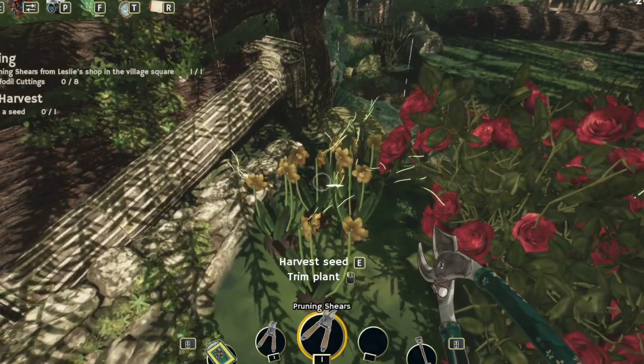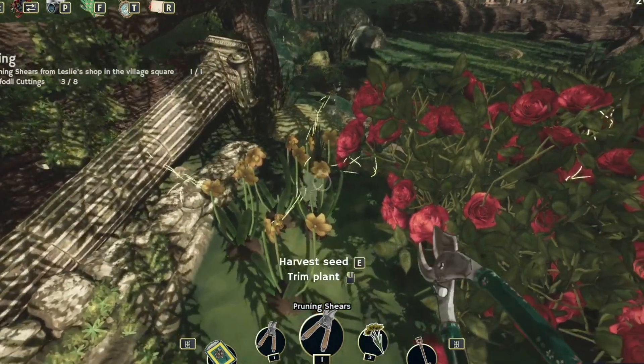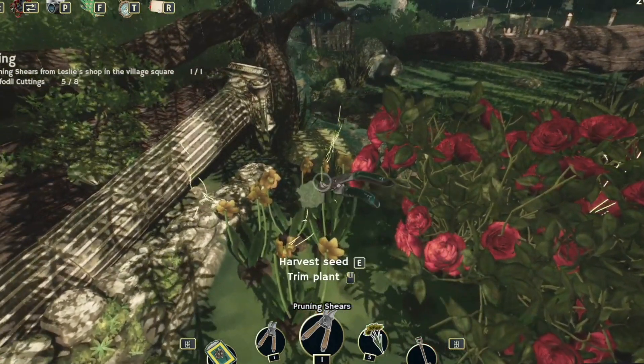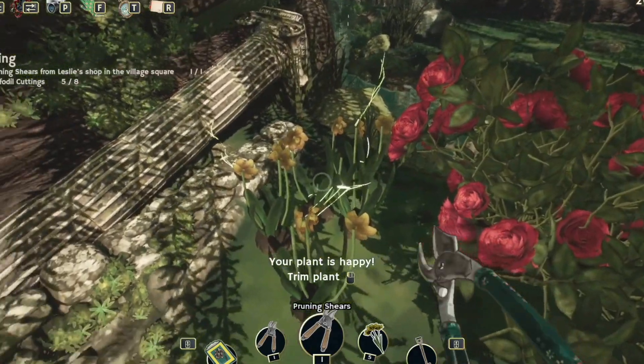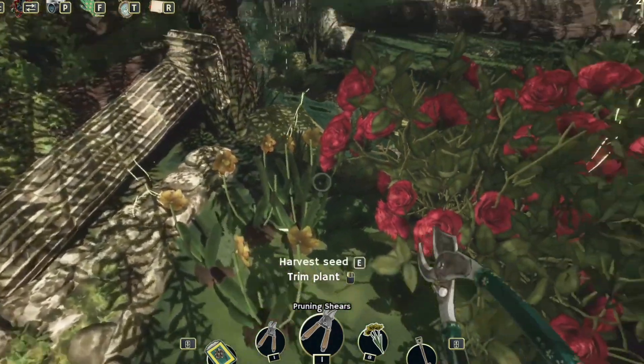Garden Life: A Cozy Simulator is a garden simulation that reduces stress and offers a calming experience. In the game, you can design your own garden, grow plants, and have the chance to live a life in touch with nature.